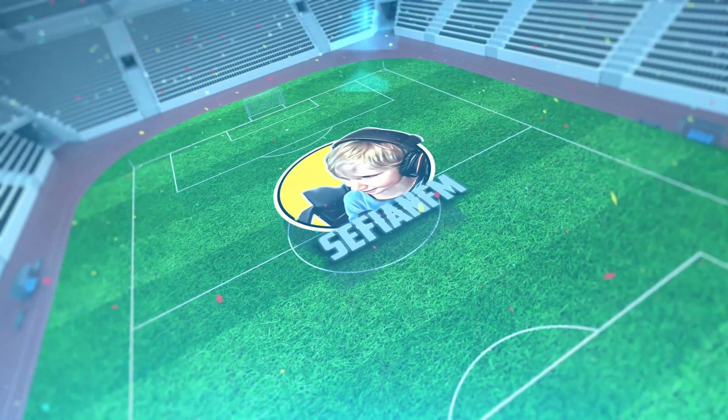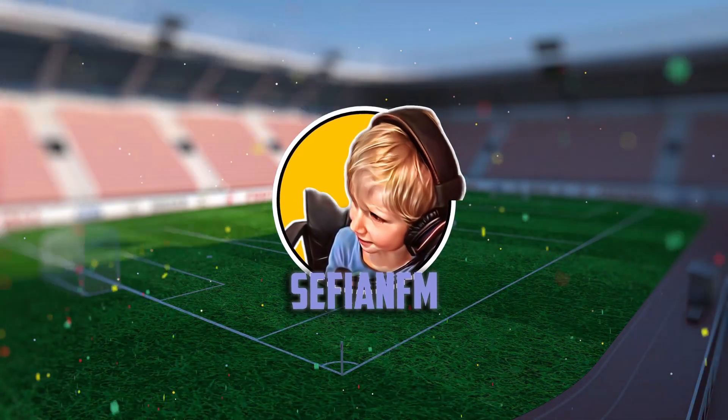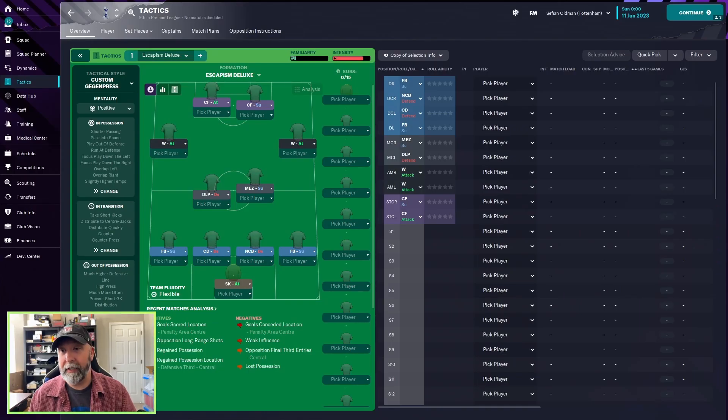Ladies and gents, we finally have a tactic for you. If you're looking at the lower leagues, let's take a look. This has a Sheffield FC logo on it — it's called the Escapism Deluxe. The only description on the Steam Workshop says it's a pressing and free-flowing 4-2-4 that emphasizes being on the front foot to overwhelm opponents. It was based on RDF's Julian Nagelsmann 4-2-3-1 from FM22. For lower levels, it's advised to change the complete forwards to an advance forward and a deep-lying forward.